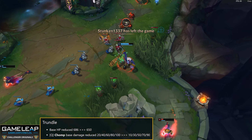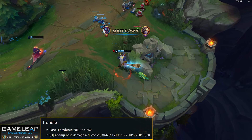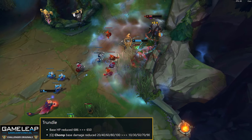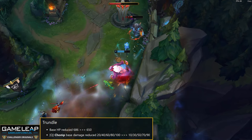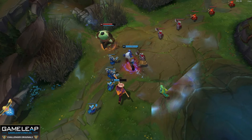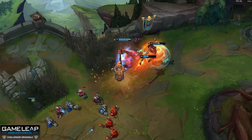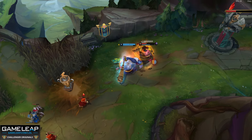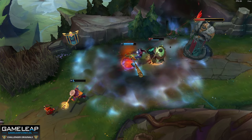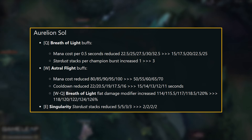Trundle base health goes from 686 to 650. Q base damage goes from 20/100 to 10/90. Trundle top has been very strong — the Lethal Tempo stat-check stick from level one and the split push machine have been really painful to deal with. This nerf hits his early game to stop him from completely stomping level one. The main issue is that Trundle can easily proc Lethal Tempo with auto-Q-auto and stack it up fast alongside stealing AD, so while this is a slight tickle, it's moving in the right direction.